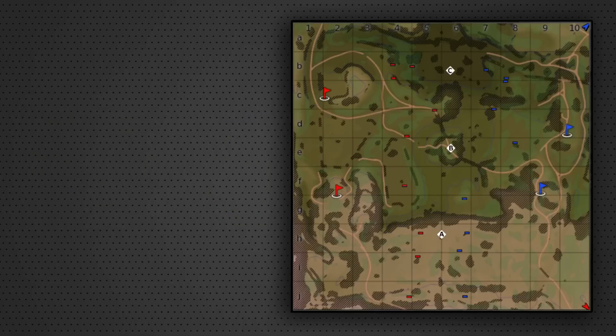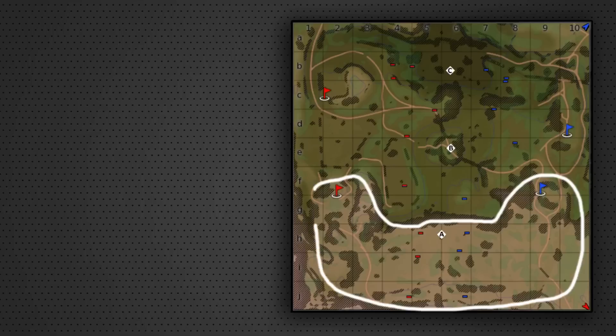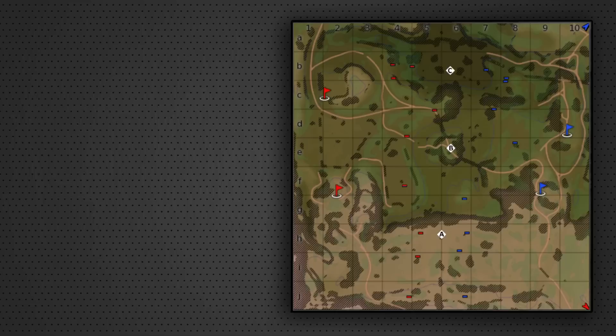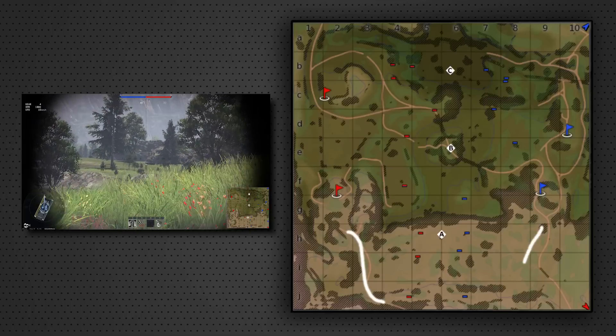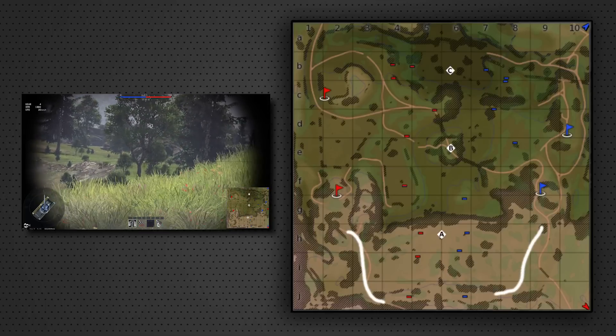Certain vehicles excel on certain maps and in specific areas. The southern side of the map, defined by the hill area, is much more tailored towards vehicles with good gun depression and good turret armor. This area is defined by hilly terrain, and if you have good gun depression — British vehicles, for example — you can easily work alongside that terrain and take advantage of it. I would highly recommend going along the bottom side of the map with such a tank.